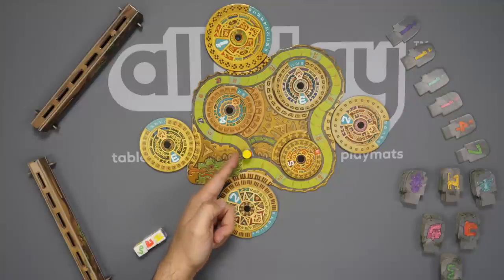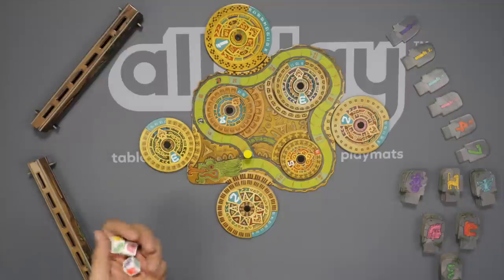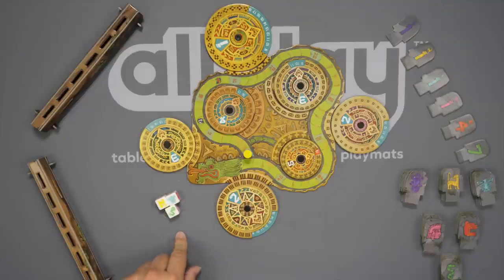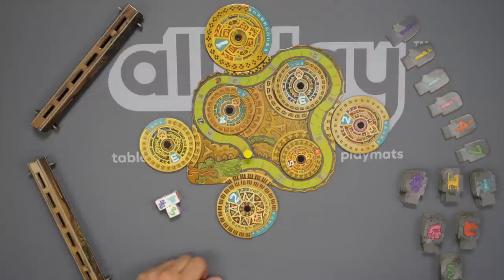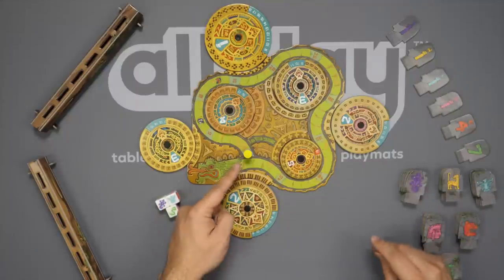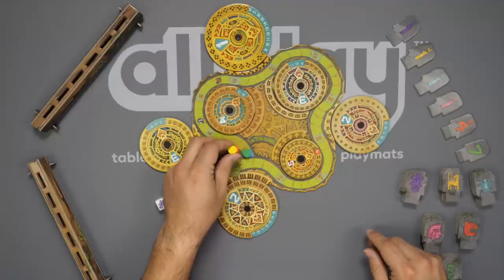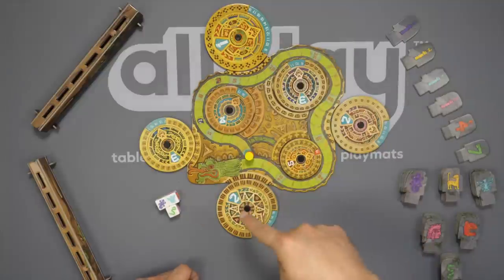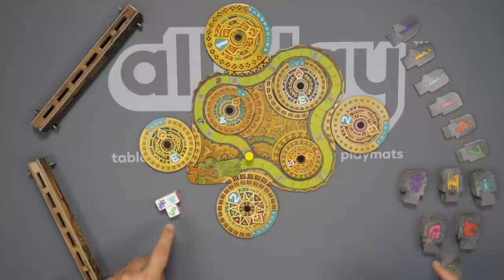The start player — whoever is in last place, in this case the yellow player — would pick up the three dice and roll them. They may then change one of them to a different symbol, so they might change that yellow to a purple. Then everyone from the last player forward — yellow, then red, then green, then blue — is going to select one of these wheels and make a guess as to what they think their total is across all three of their tokens.